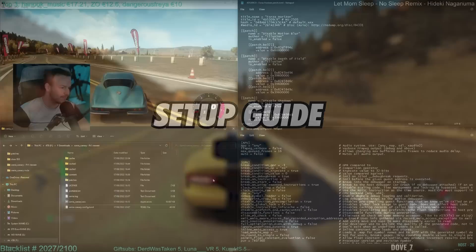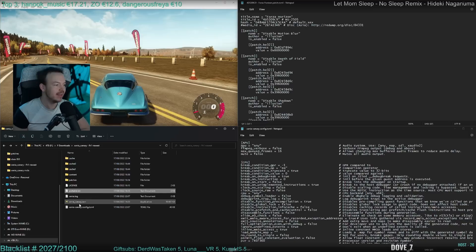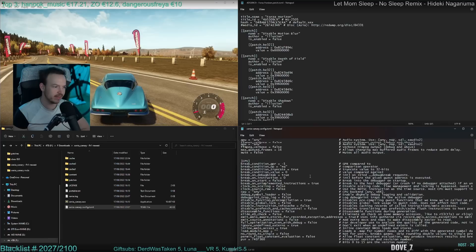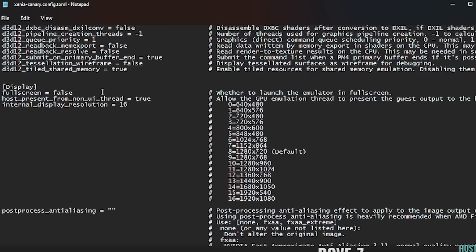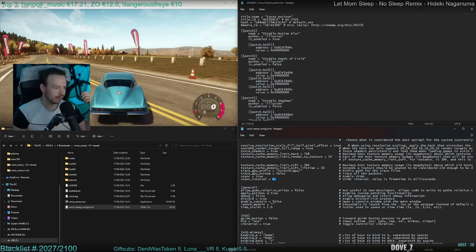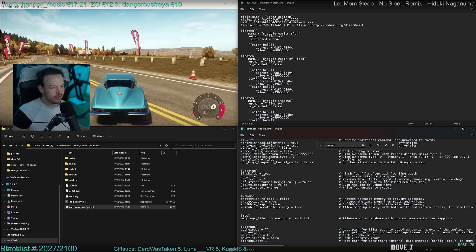What you gotta do first is download Xenia Canary, the newest version. Then you need to create the portable.txt file and start Canary for the first time - it starts and creates the Canary config. For this game in particular I didn't actually change anything in the Canary config or in the Forza Horizon patch, with one exception: you can disable motion blur here, set that to true and save. You can buffer the audio, there are a few improvements - you can max queue frames to 16, that helps. I set the internal resolution to 9x12 19, yeah 1080p - that made it better. For the vsync interval I changed it to 8, and make sure that apply patches is set to true. Set mount cache to true - that was the last thing. Once you change everything you press save.